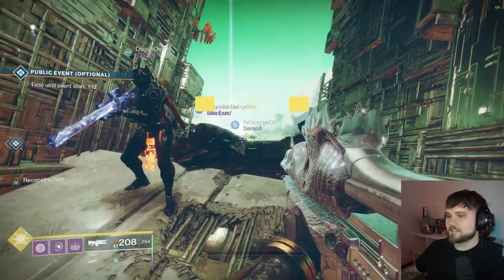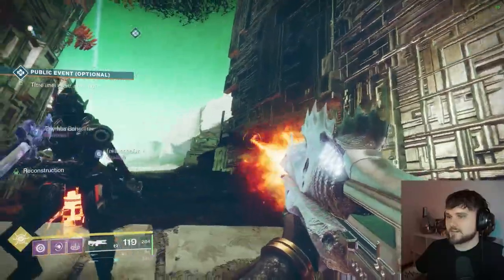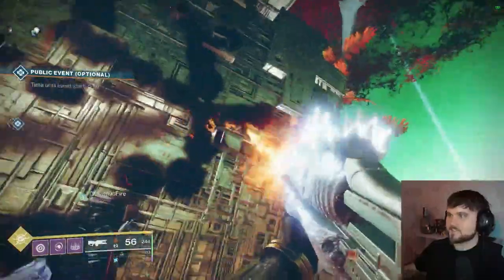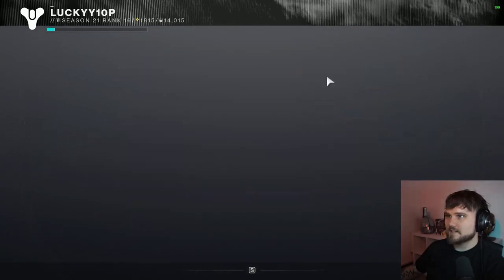Firstly, it refunds my ammo in the magazine. Look how long I can fire my tracer off — it's refunding ammo as I'm shooting this. Still firing, still firing. I can draw all sorts of funny things on the wall, inappropriate things to get this video demonetized. Still firing. And now it makes me reload. That's one of its exotic perks.